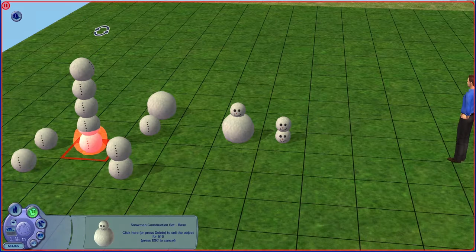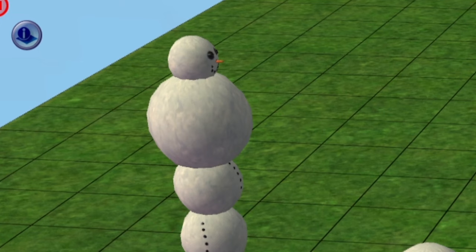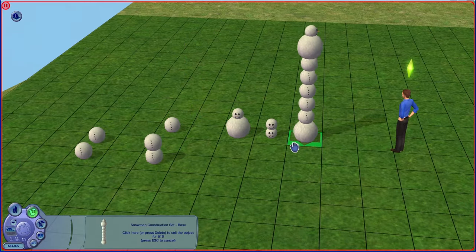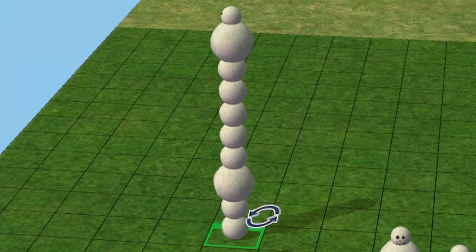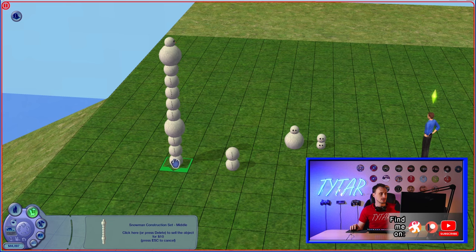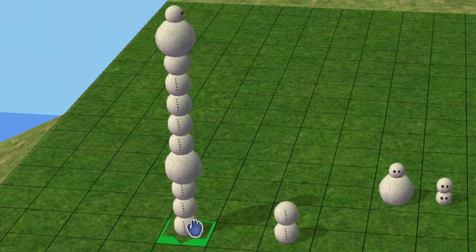It doesn't mix and match perfectly though. Only certain combinations will allow you to stack it up like this. Now I can't put it back on top. Oh, we're back up there. And look, if I zoom out I can put it on this guy now. Just look at how crazy this snowman can get — you can rotate it around and everything. You've got to get creative with how you stack them. But you could theoretically just keep stacking them until you can't stack them anymore. And that's why it's on this list.